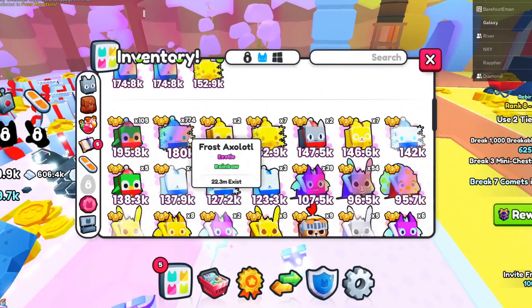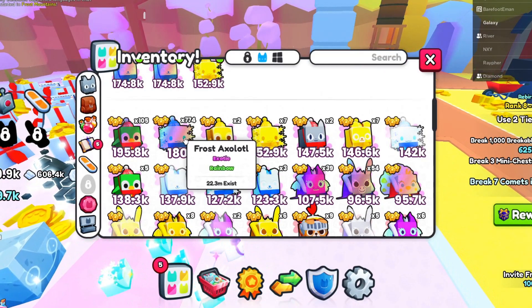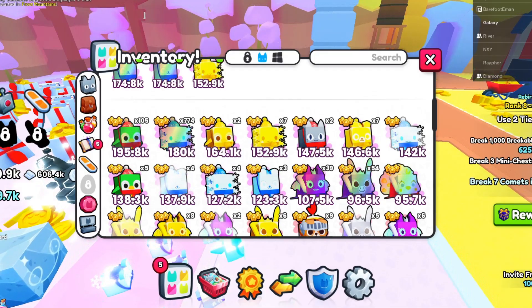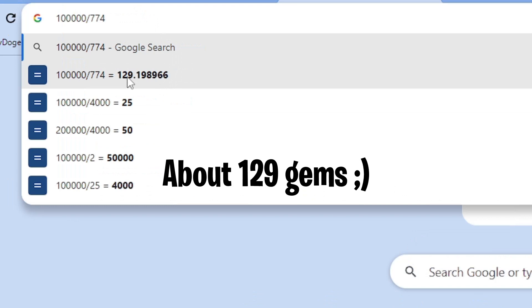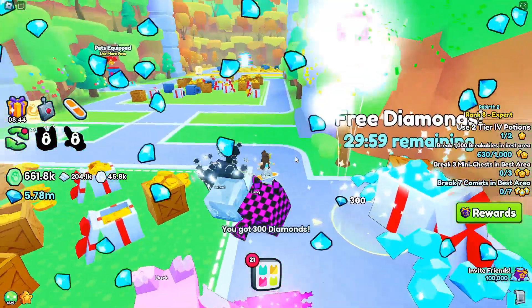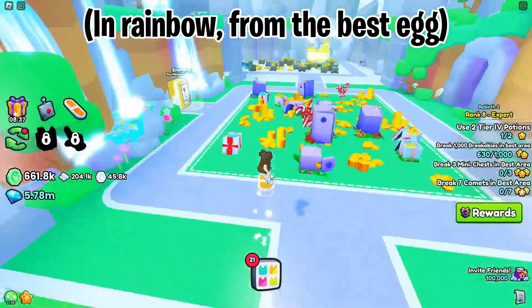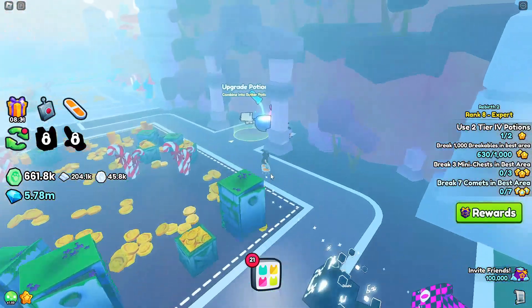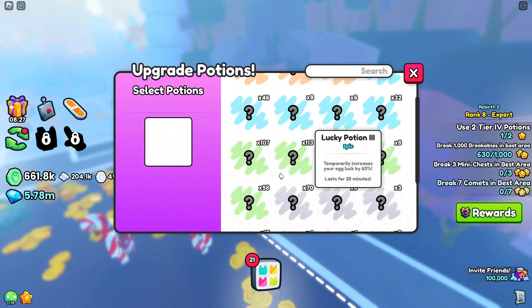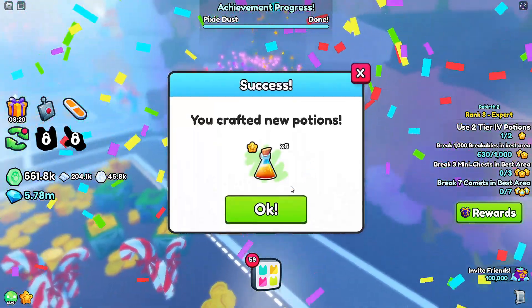The first method is normal pets. The only real way to flip pets is by taking advantage of new updates when the best egg comes out. I bought 700 axolotls. If you divide the price by the amount you got, you can see how much you paid per pet. For a new update, buying the second or third best pet at 150 or below per pet is a good deal — try to get them in bulk to resell.